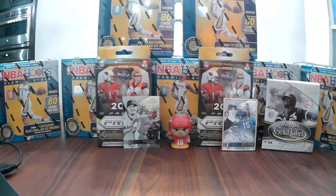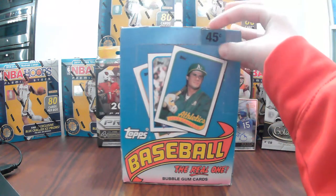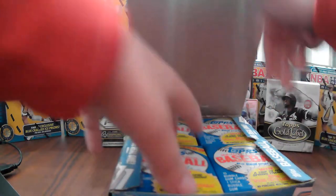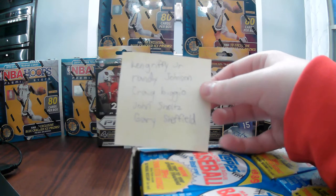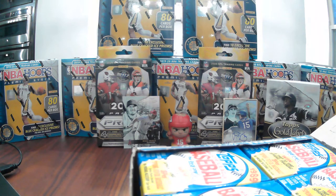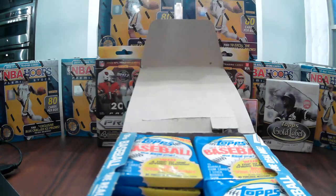Today I'm opening 1989 Topps — the set that everybody loves. The rookie cards we're trying to find are Ken Griffey Jr., Randy Johnson, Craig Biggio, John Smoltz, and Gary Sheffield. There's probably about 500 cards in here, and this is going to be interesting.